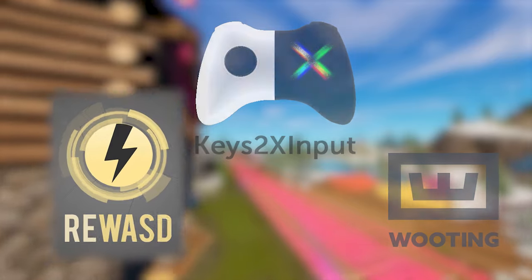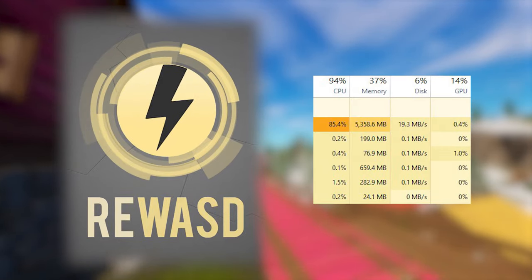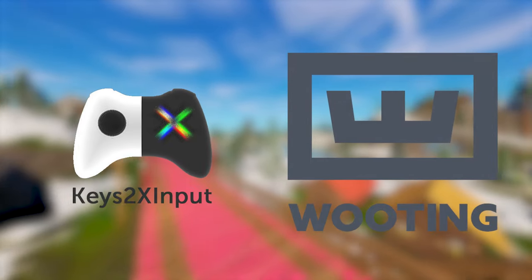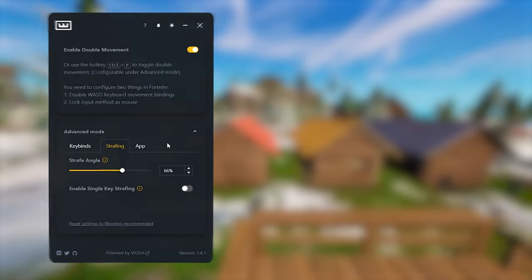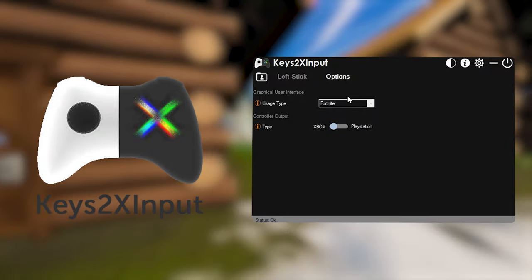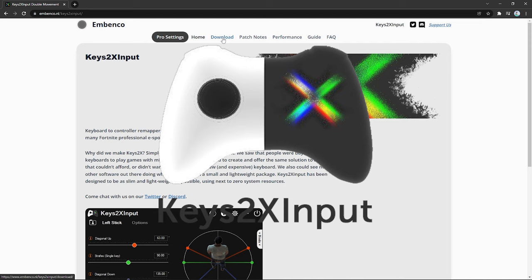So which software is the best? There's Wooting, Keys2x, and ReWASD. ReWASD is too CPU intensive and will add input delay, so it's out of the question. Then there's Wooting vs. Keys2x. Some say Keys is better, some say Wooting. In the past, people liked Wooting mainly because of its simplicity, but Keys2x came out with version 2 so it's just as easy as Wooting, but you also get advanced options that Wooting doesn't provide. Both are great software, but Keys2x is definitely the winner here.